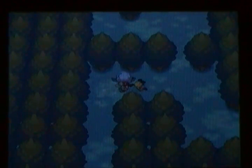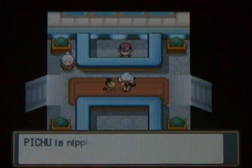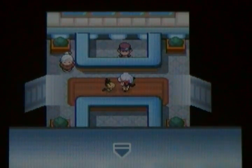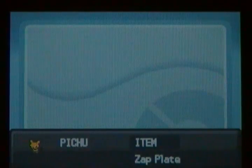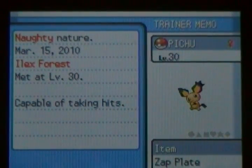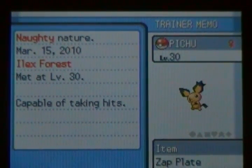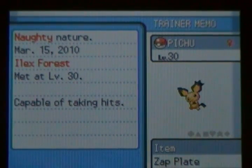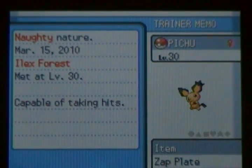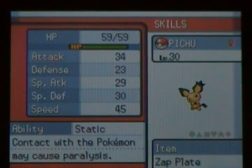Here's the Pichu — let's go check it out. We're in a building now. Let's check out its stats: it's Naughty nature, March 15 2010, level 30, capable of taking hits, and it comes with the Zap Plate. It has the Static ability.